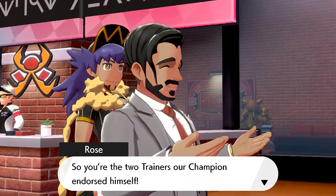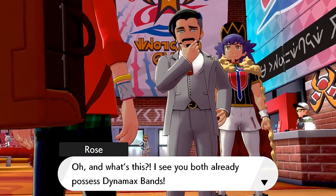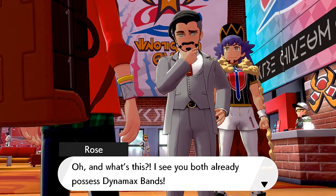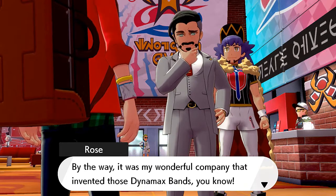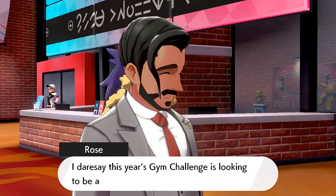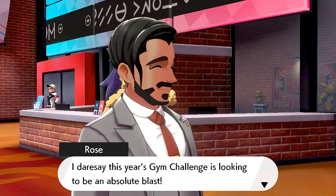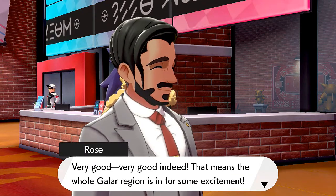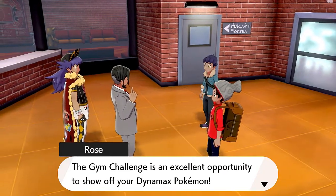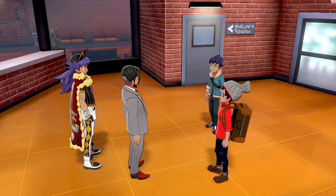Chairman Rose says: 'You made it at last, Hop - and you too, Draven. So you're the two trainers our champion endorsed himself. Welcome, it's a delight to meet you. Oh, and what is this - you both already possess Dynamax bands! How wonderful, it seems you've been led here by the guiding light of the wishing stars. By the way it was my wonderful company that invented those Dynamax bands.' He has a company - I think I figured out who the evil person in this whole game is. He says the gym challenge is an excellent opportunity to show off Dynamax Pokemon, but he has urgent business and must be on his way.